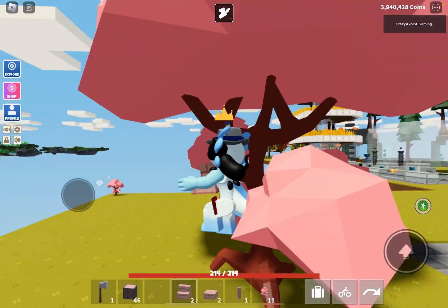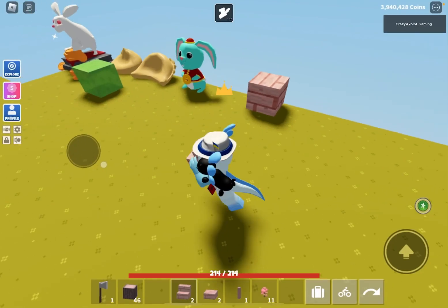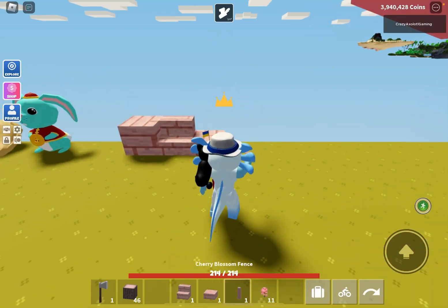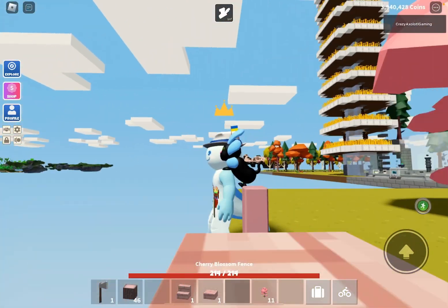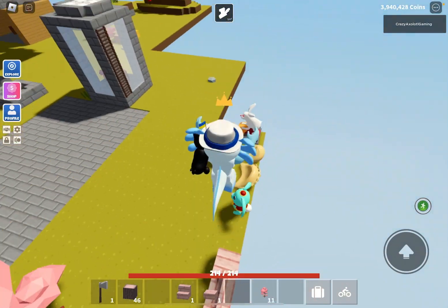I'm probably going to build with this a lot. If you've seen my Islands builds you probably know I make different builds, and I'm probably going to make a cherry blossom one soon. Then we have the stairs, the slabs, and the fence of course - which looks like any other fence, just another color.